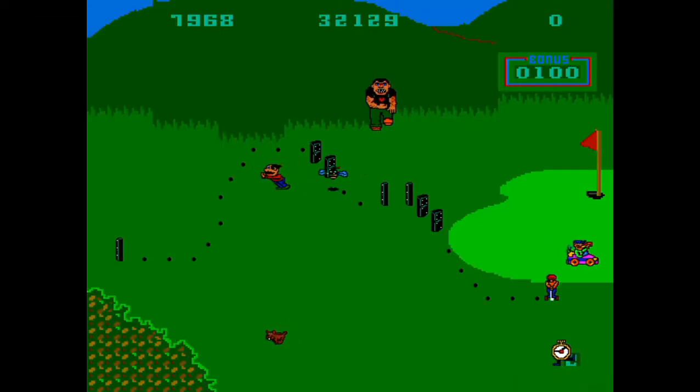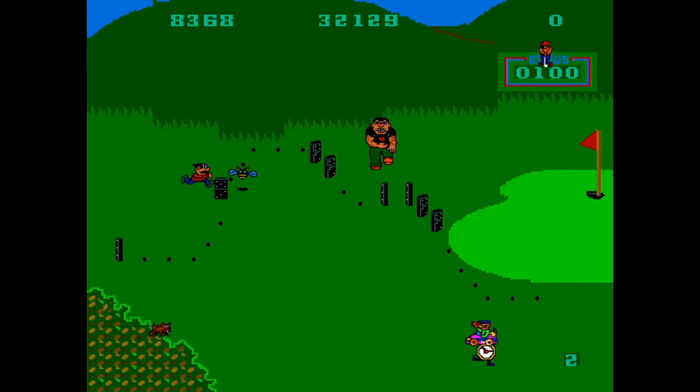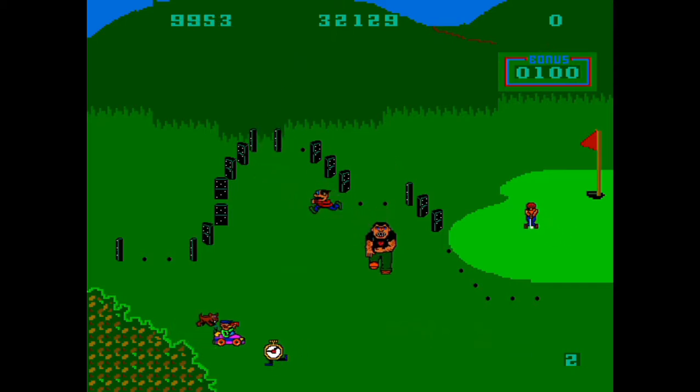There is also a killer bee that is fatal to your character. You are able to swat at the bee with the domino, and hitting the bee will destroy it — a money bag will appear and collecting it will earn you 500 more points. If you get stung by the bee, you will lose a life.